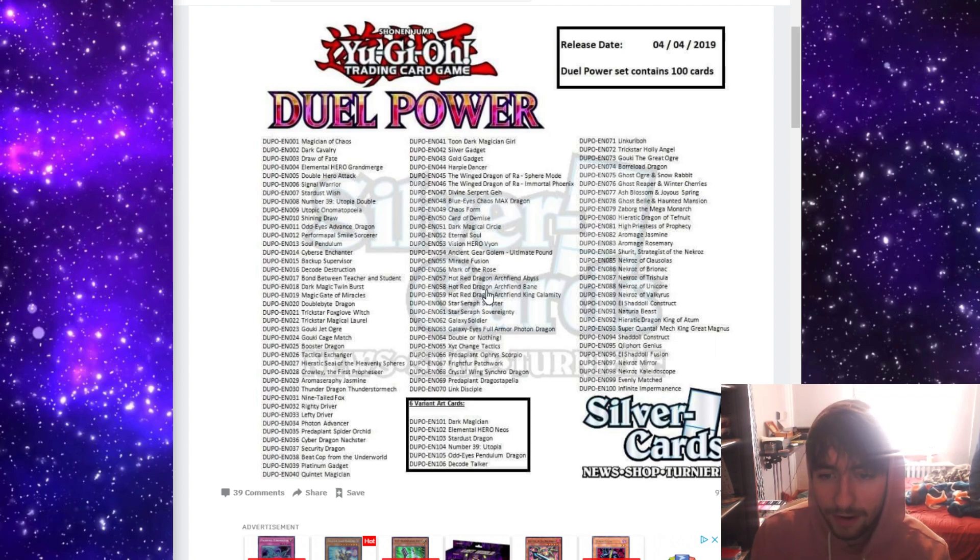We have all three of the Hot Red Dragon Archfiend cards, and all three are actually really good. Abyss is the one that people are playing in Guard Dragons and that one's like $30. Hot Red Dragon Archfiend Bane — I don't remember exactly where this one was priced, but King Calamity was like $15. They're all pretty expensive, so these are actually all three pretty nice reprints.